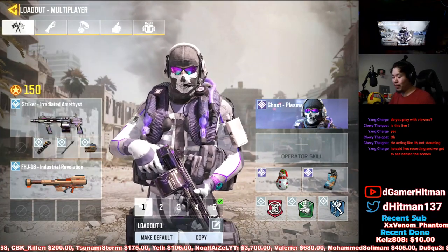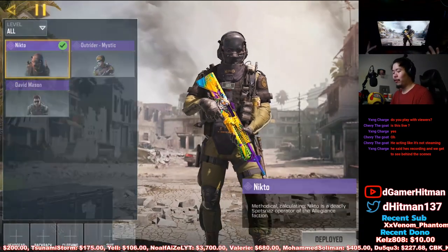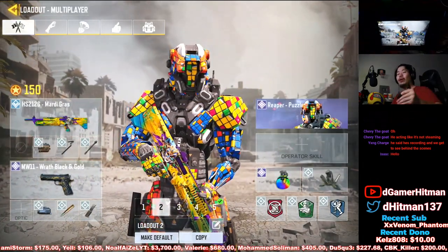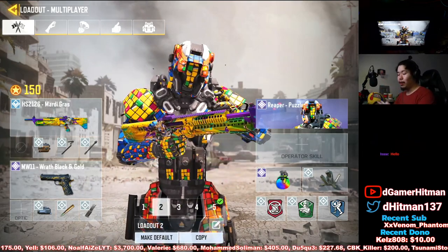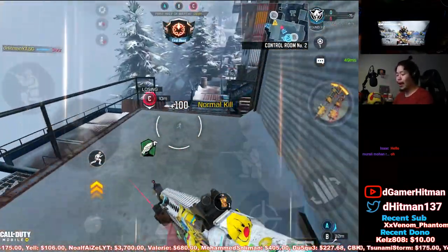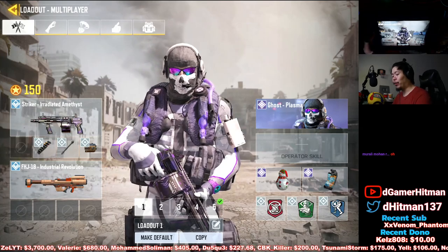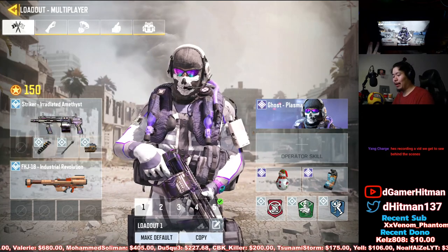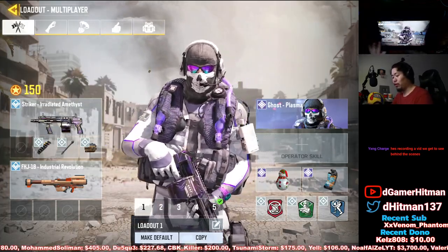In fourth place — and honestly it's basically tied with the Striker — is the HS2126. This is a four-burst shotgun that only requires three of the bursts to connect for a kill. It does have that one-burst kill potential, so if you catch someone off guard you can one-tap them. One thing it has over the Striker is a very fast reload — the Striker takes forever to reload all 16 bullets.